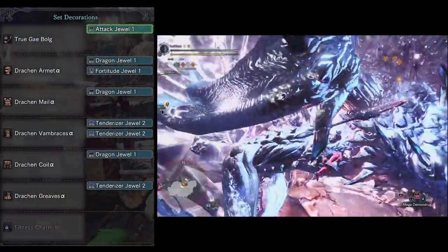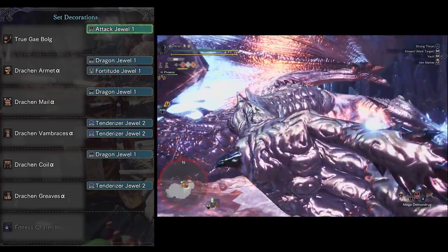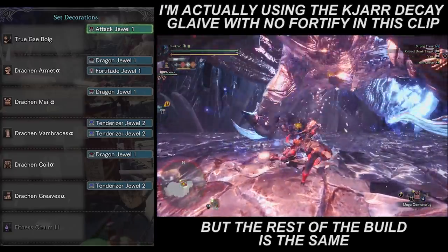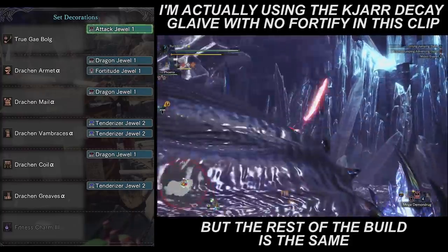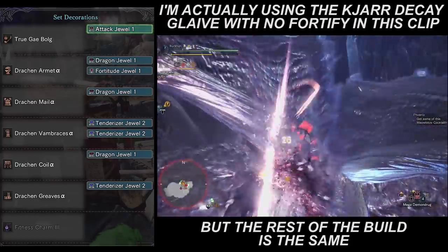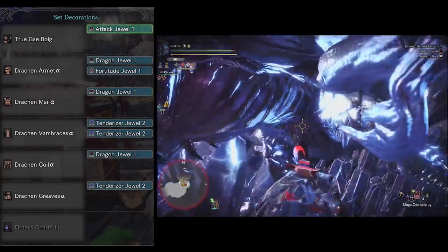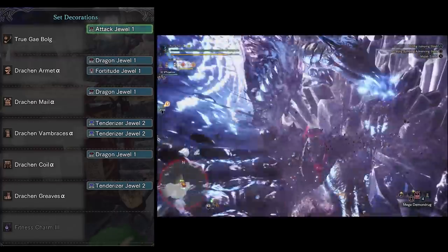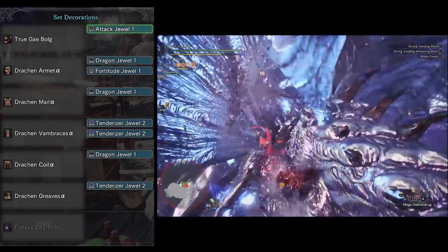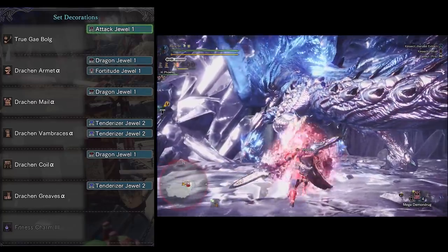Moving right along, we've got Arch-Tempered Xenojiva. That fight takes way longer than it should — too much health and he can one-shot you at any time. The build I use consists of an Insect Glaive, staying in the air as long as possible, and using Fortify so that if you die you come back stronger and don't waste the time investment. The weapon is Truegbolg for its dragon damage, sweet affinity, and it looks good with the set — though you can use whatever elemental Insect Glaive you want since he has two-star weakness to pretty much everything.